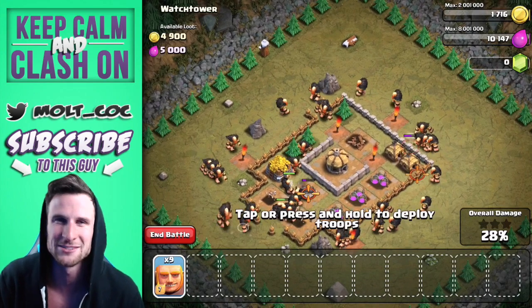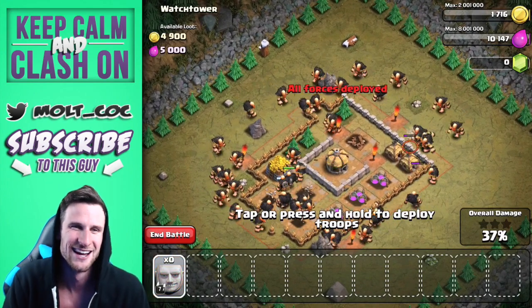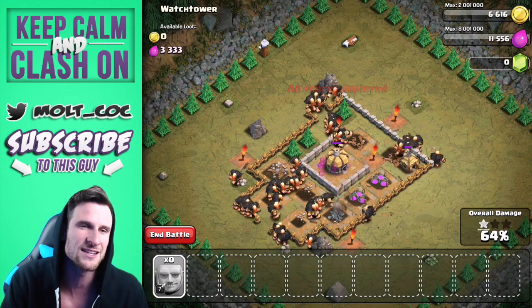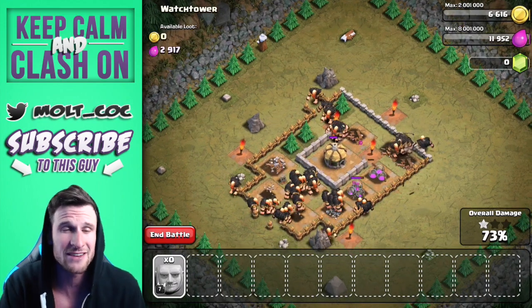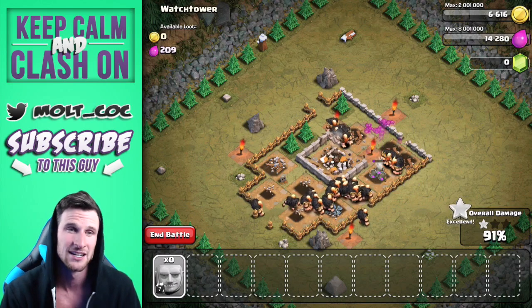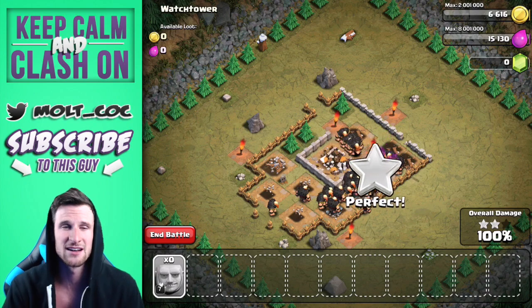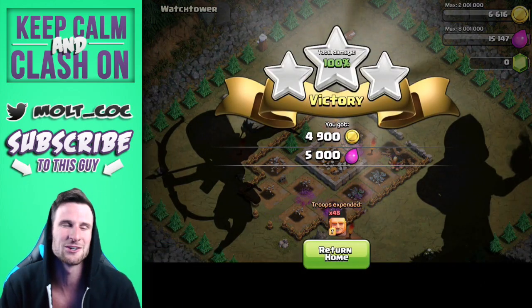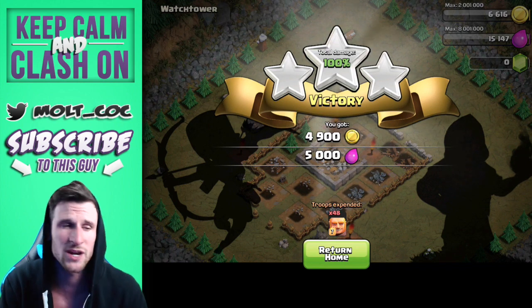As you can see we're just spamming them all around this base — there we go, coming in for that victory. We're gonna jump into some stats in just a second. Giants are ridiculous especially in herds. There goes that 100 on the watchtower level in the single player mission — but here we go, we're gonna jump into how much it costs to upgrade them.